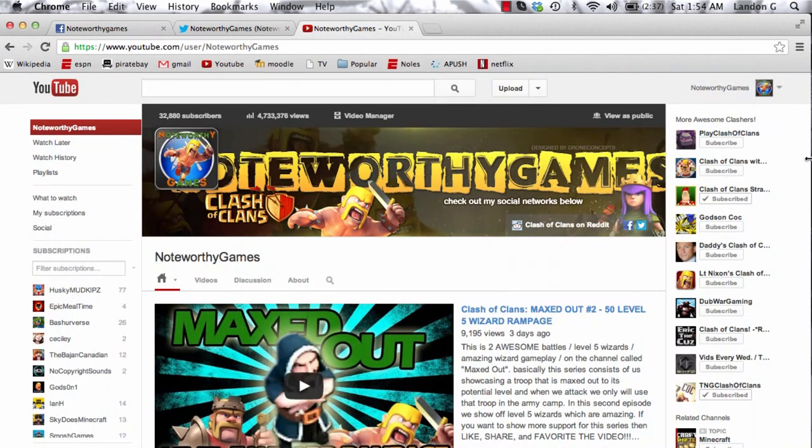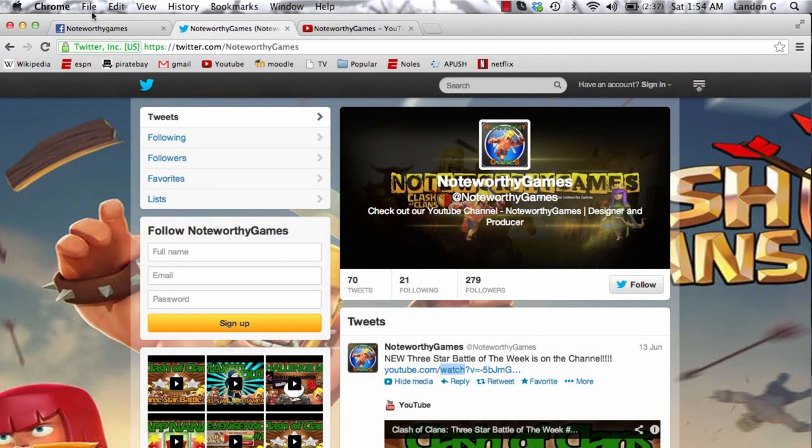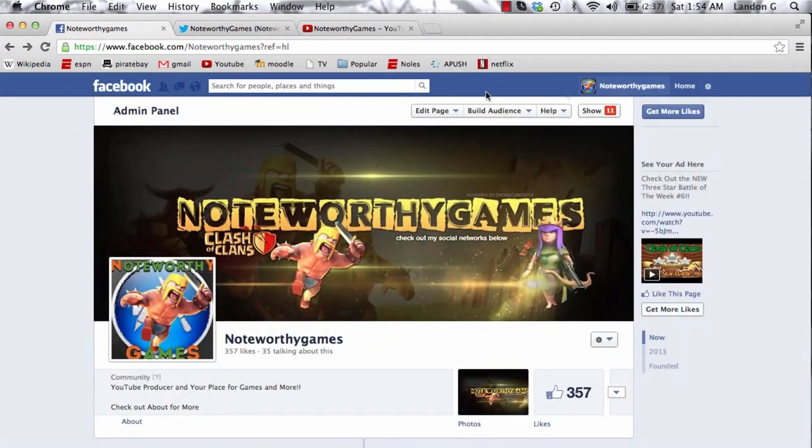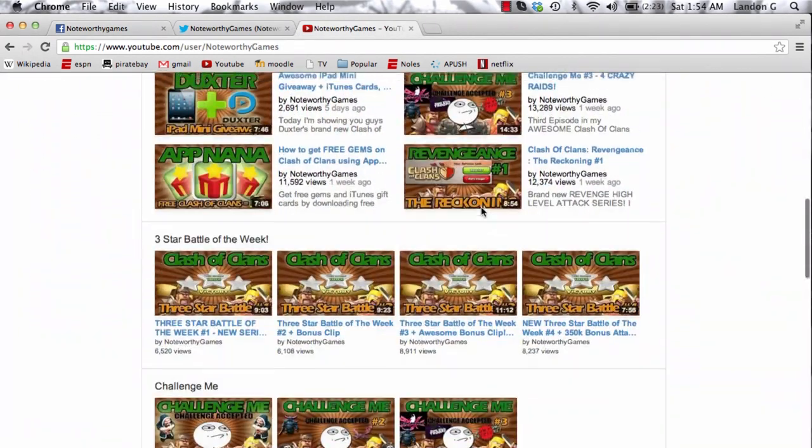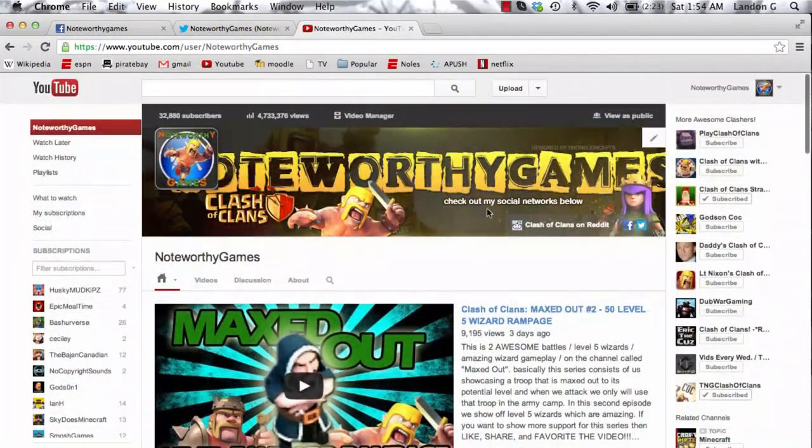We got a new background on the channel, on our Twitter, on our Facebook, on everything. It's just amazing. This guy, his name is Drone Concepts. He made this whole entire shebang for us — all the new channel art and stuff. It's amazing, guys. So go check out his channel in the description. He does some awesome stuff. He takes requests for Clash of Clans stuff. He loves Clash of Clans and plays it also. So if you guys want anything, message Drone down below — he's a great guy.